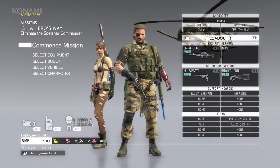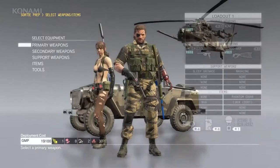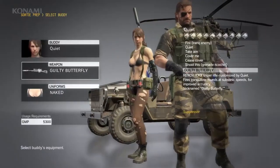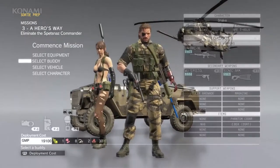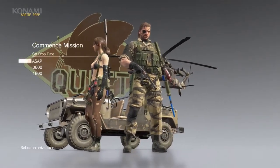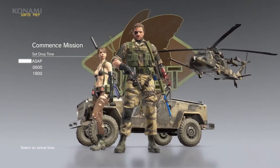This time we want to go non-lethal, so as our primary weapon we'll choose a non-lethal assault rifle which fires rubber bullets and will stun enemies rather than kill them. As our secondary weapon we'll use a tranquilizer pistol. For Quiet, we'll equip her with a tranquilizer sniper rifle. And since we're dropping into a remote location, we'll also take a vehicle with us. We could choose a drop time here — let's just go ahead and choose ASAP.